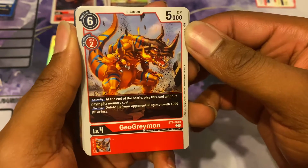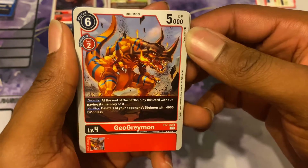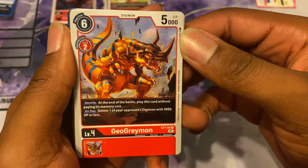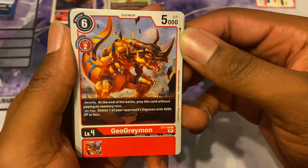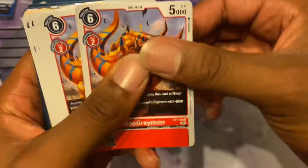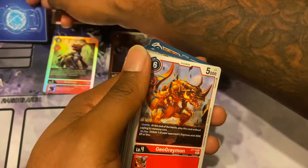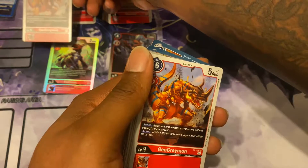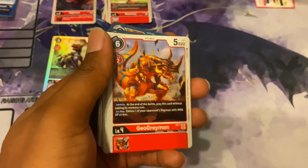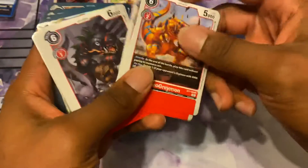We got GeoGreymon. It's a level 4, play cost 6, Digivolve cost 2 from a 3. Security effect: at the end of the battle, play this card without paying the memory cost. On play: delete one of your opponent's Digimon with 4,000 DP or less. So if this card gets security checked, after everything's said and done it'll get played, and then you get to pop a Digimon if applicable. We got four of those.